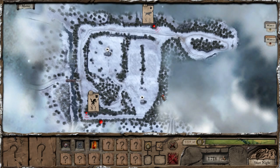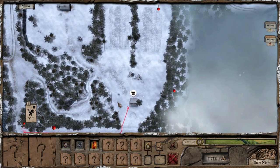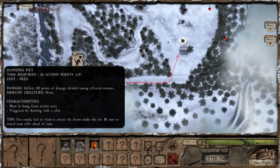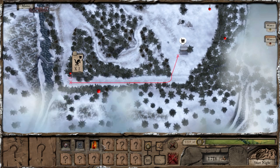We got a first wave and a second wave. The second wave... okay, so what's its path? It's gonna go pretty much straight to the house. We should place a... it instantly kills wolves and grand wolves, 28 points of damage. Oh my god. So that means a werewolf has like 30 hit points — that's not great.